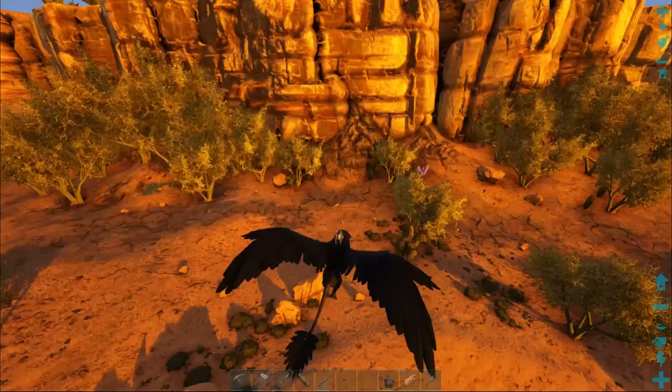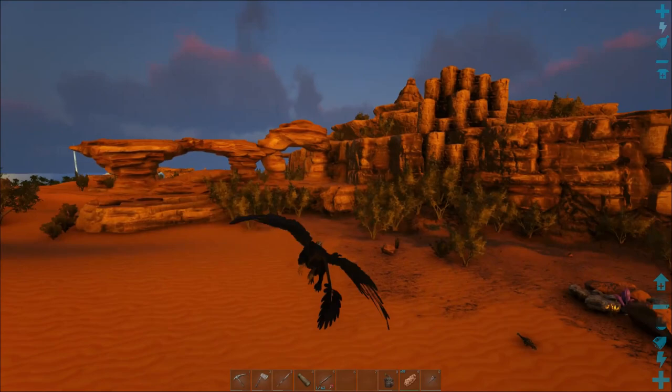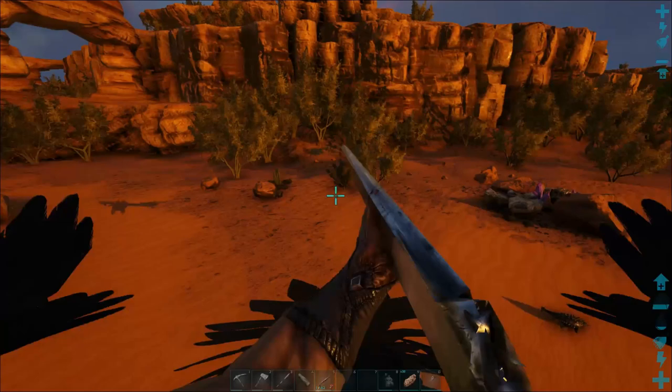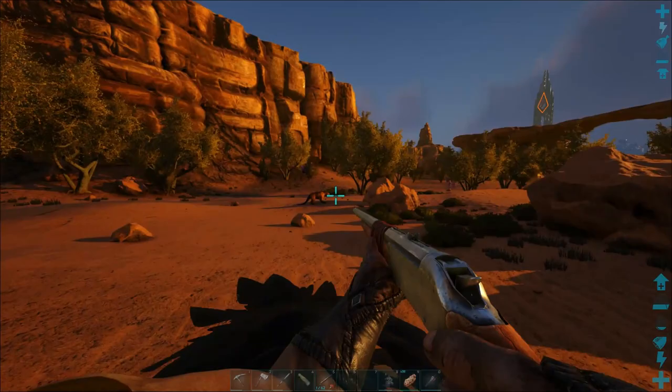We're gonna go ahead and try to tag her and drag her out over this way. I didn't bring any food with me as usual - I still need to set up my grill - but there are plenty of snakes around so we'll be using one of those. I did bring a bunch of narcotic because they go through quite a bit. Let's see if we can tag her and get her out without anything else aggroing us.